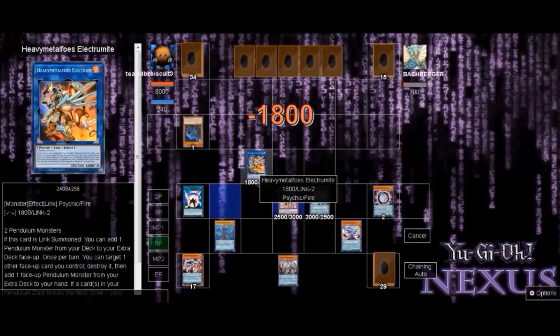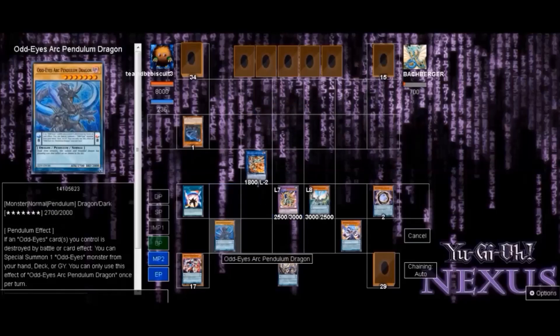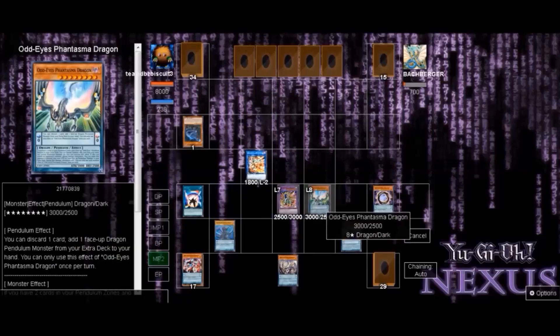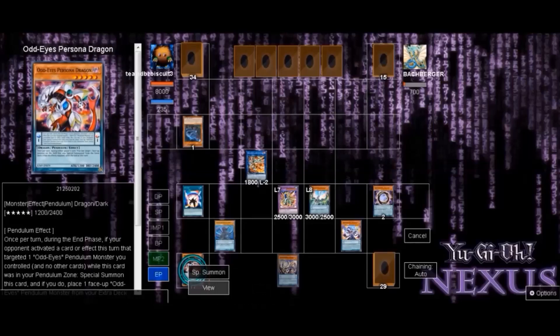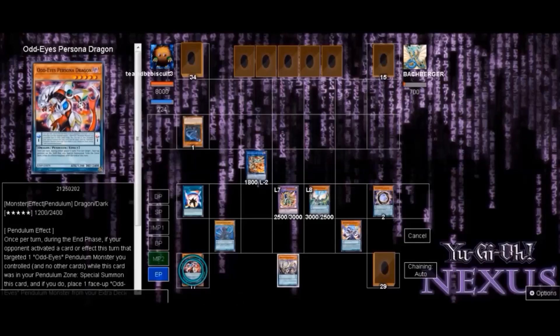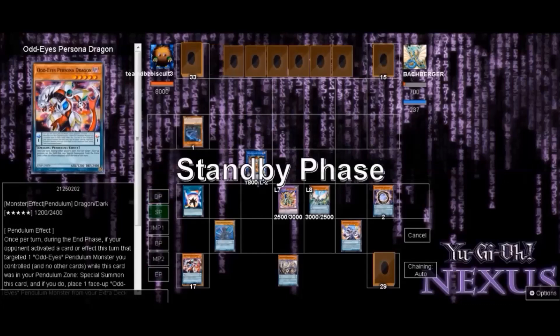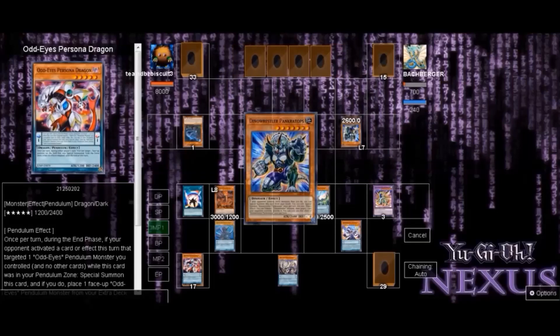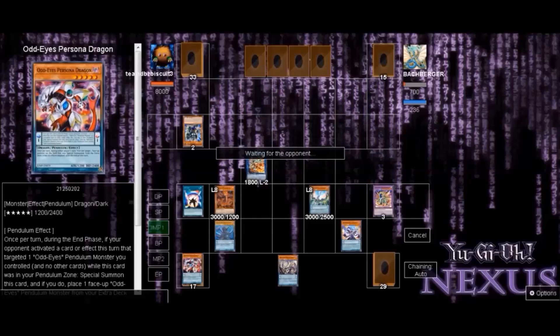We use Phantasm's effect to drop the opponent's attack down for every pendulum monster in the graveyard — he's going to take 3,000 damage, then 2,500 and 1,800 from Electrum. I was thinking about summoning Phantom Dragon and going into Red-Eyes to burn, but I figured he'd just Kaiju me. So I thought it through and decided that wasn't the best play — I didn't want my monsters Kaiju'd. I passed turn and sure enough the opponent did try to Kaiju me, so that was the right call.